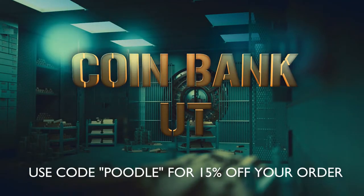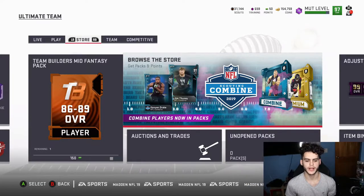For cheap, fast, and reliable coins, make sure to head on over to CoinBank and use code 'Poodle' at checkout for 15% off.